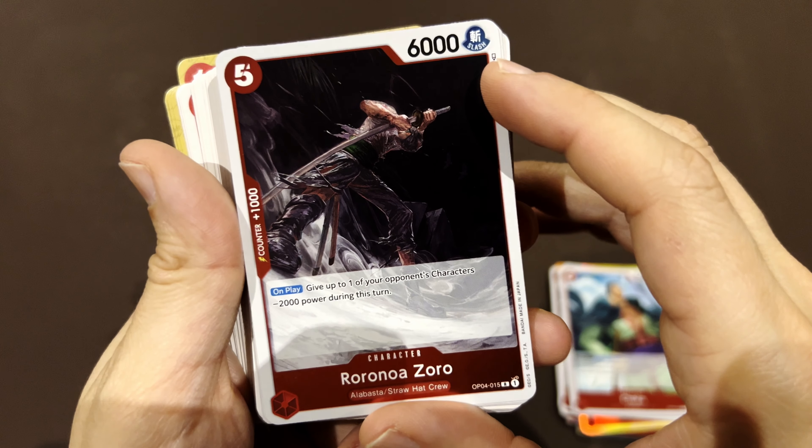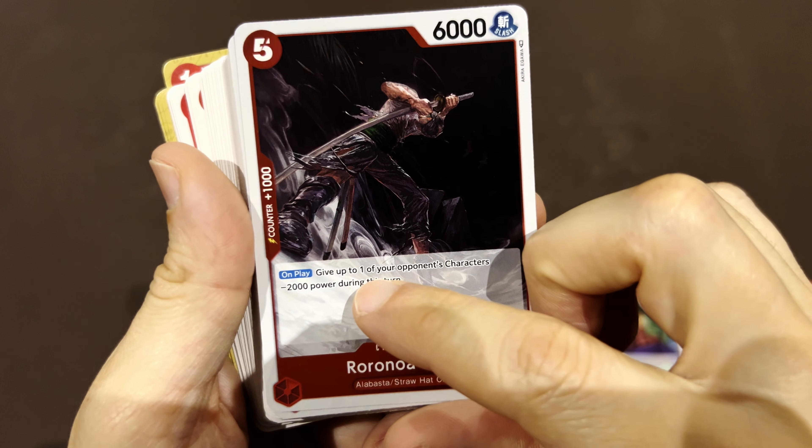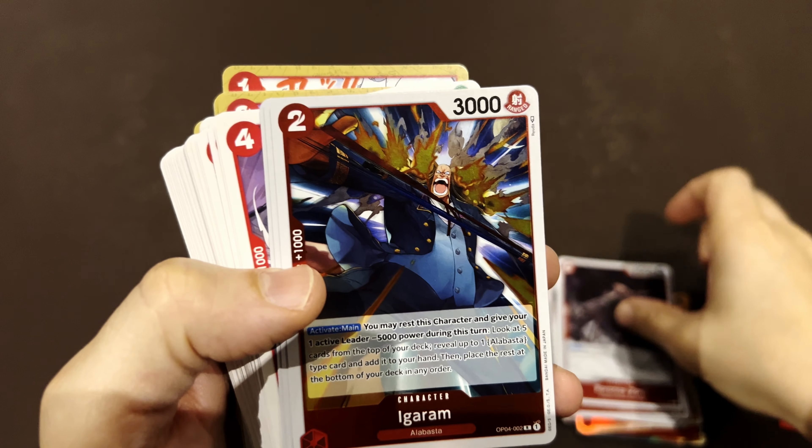There's also a zero-cost character with a very strange art. When you play it, you give one of your opponent's characters minus two thousand — so you can use it alongside Shaka to bring a bigger character down and kill it.